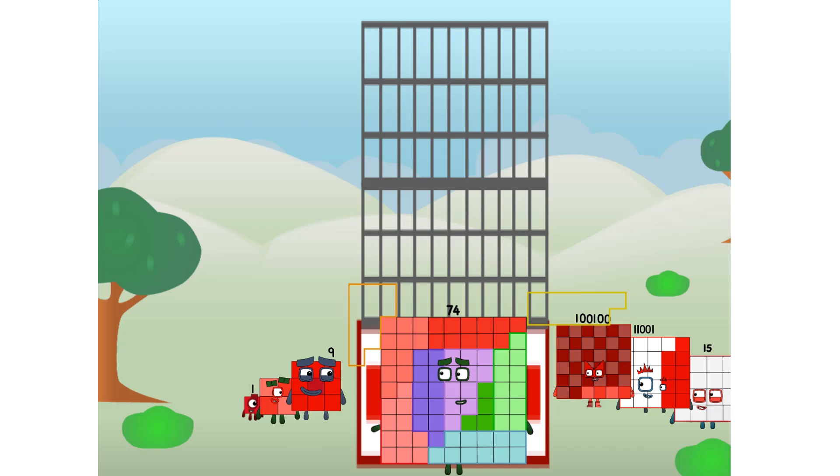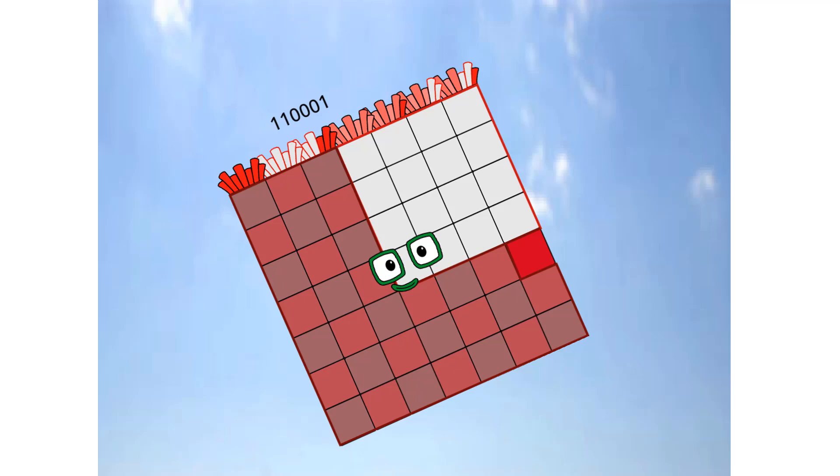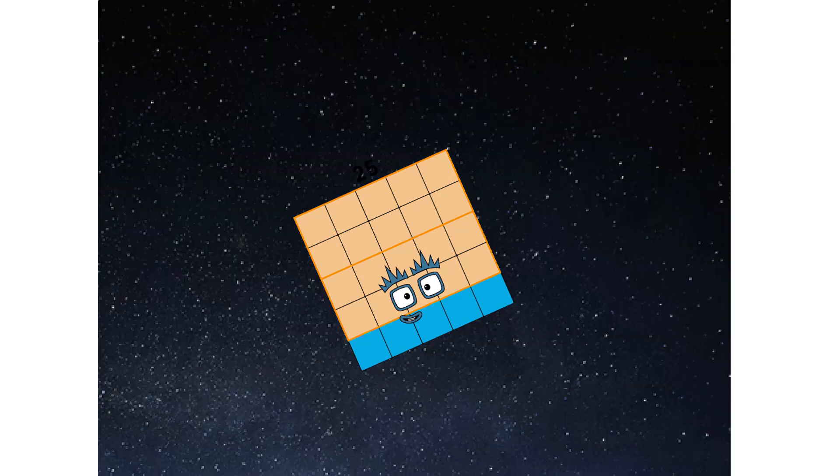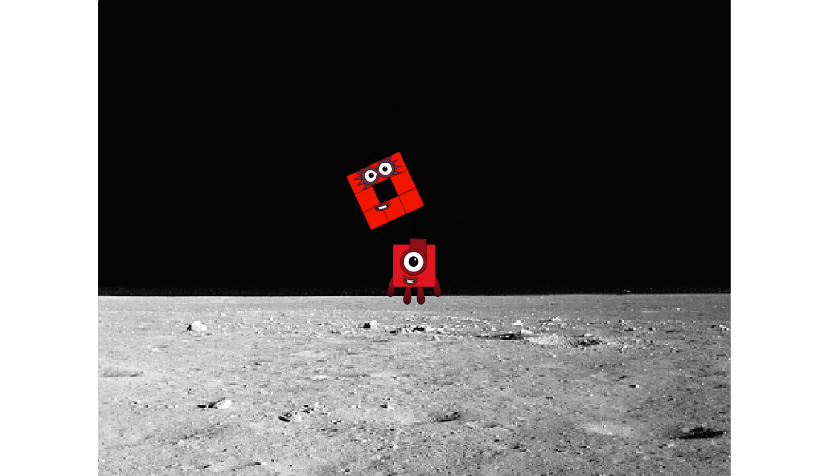You think that's impressive? Hold on to your blocks — you're going to love this. Prepare for launch! Achoo! We have liftoff. Primary launch stage completed. Engaging secondary stage. Achoo! We've reached space. Second stage complete. Achoo! Entering lunar orbit. Launching lunar lander. Achoo! The square has landed!